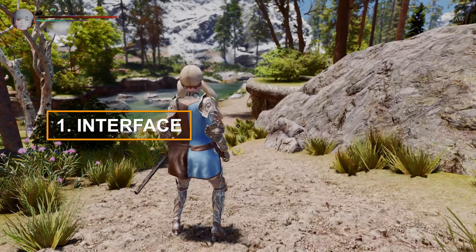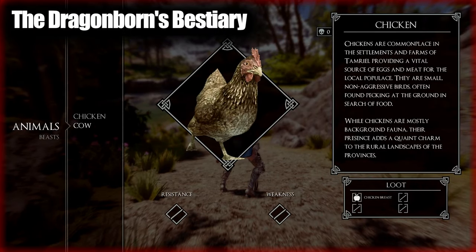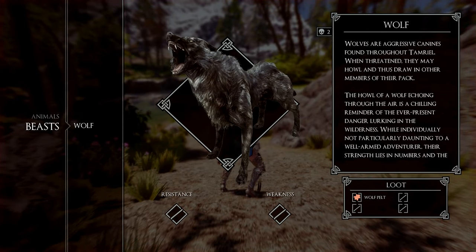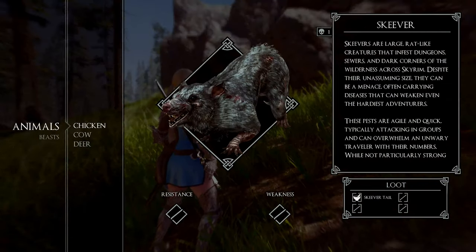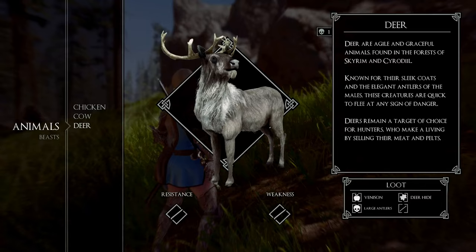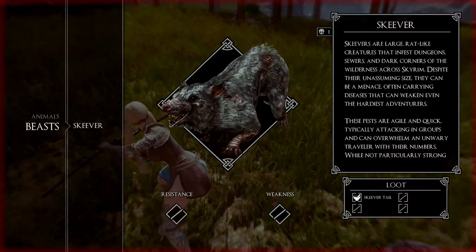First up is the interface-related mod, the Dragonborn's Bestiary. This mod adds a new user interface to the game. Through this interface, you can collect information about the creatures you encounter, learning about their strengths and weaknesses. When you press the K key, a menu appears where various creatures are categorized.